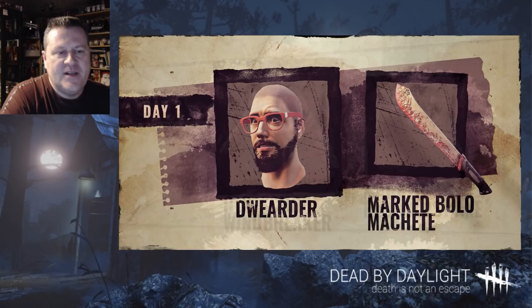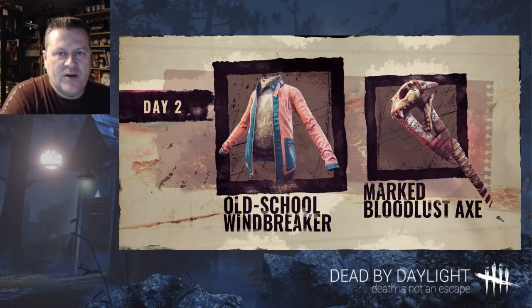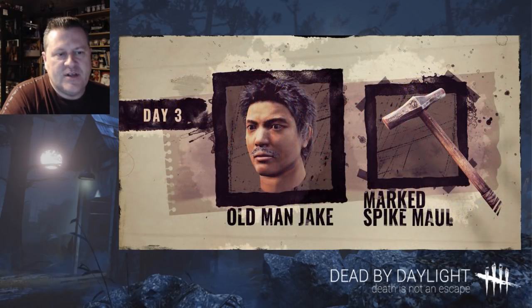Day three saw Old Man Jake with the gray hair and the Marked Spike Maul for the Hillbilly. Day four was the classic sleeveless yellow tank top for Nea and the Bridle Saw for the Nurse. Day five was as close as you're going to get to a Street Meg on console — the Red Trim Leather Hoodie for Meg and the Iron Chuckles mask for the Trapper. These are variations of what some of the packs and TwitchCon codes were.